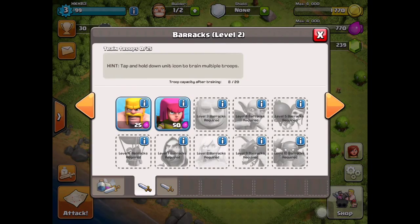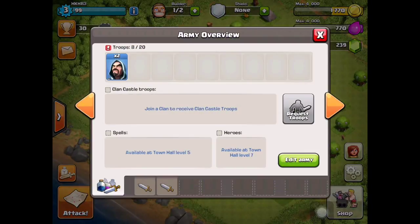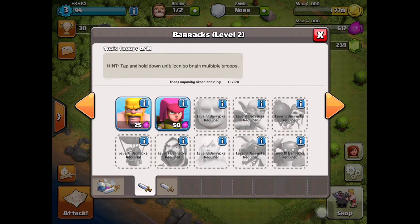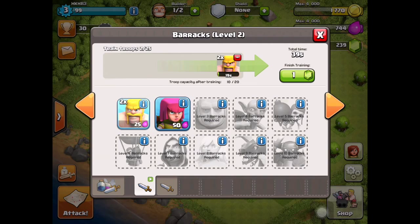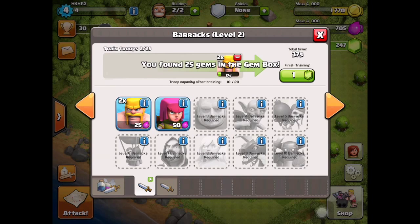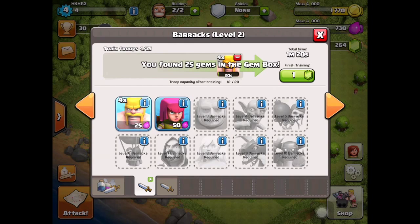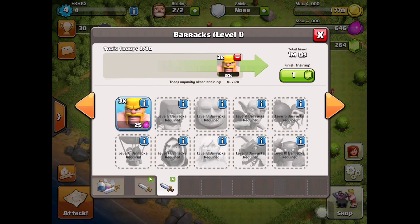Here's how you train troops: click on the barracks button and train. Hold it down if you want to train multiples at once. Try to balance out training time. Barbarians are generally better than archers until you get giants, so train mostly barbarians for now.